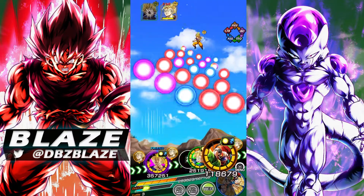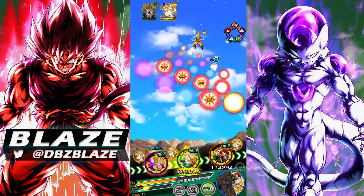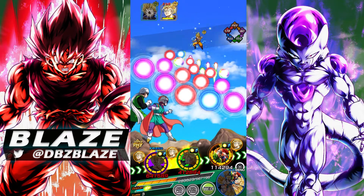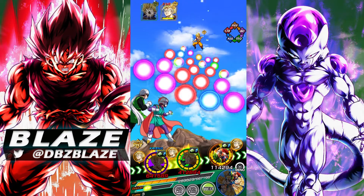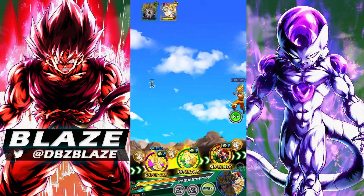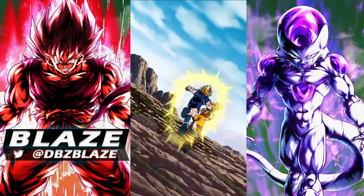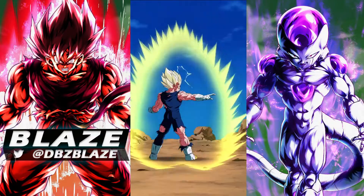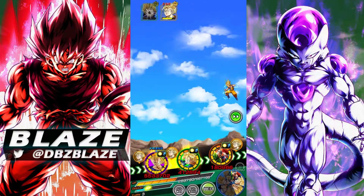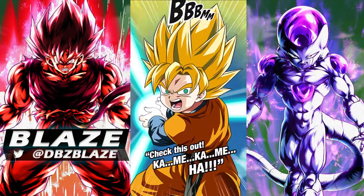LR Goku and Frieza stack up Ki plus one each turn, lower attack and defense, and can dish out 13 million. As far as an LR EZA, I might put them better than Barok, but they're still a really good unit. We'll give this to you as well — we should survive even if we get supered, because we have damage reduction for Vegeta since we have a Trunks on rotation. Beautiful dodge! 5.5 — the LR is really good.